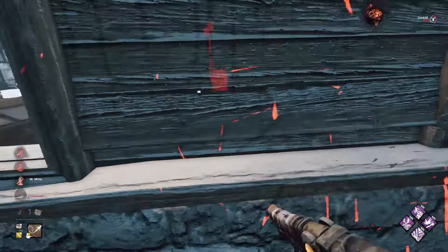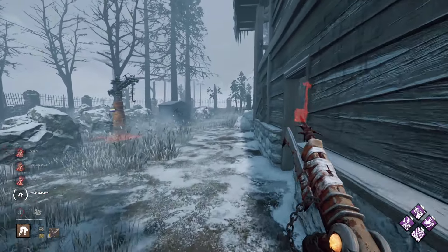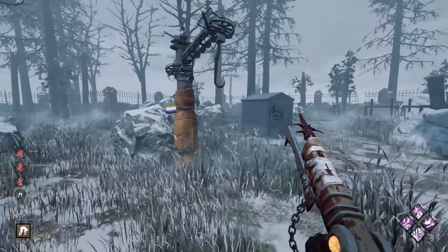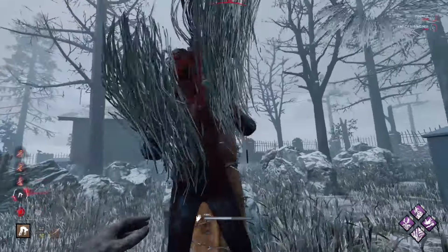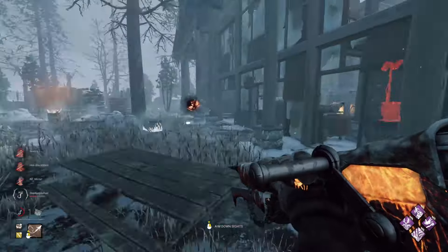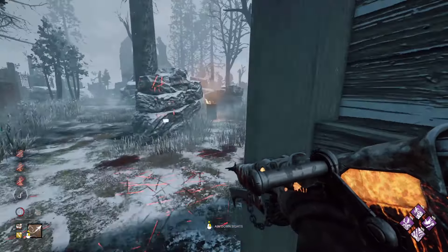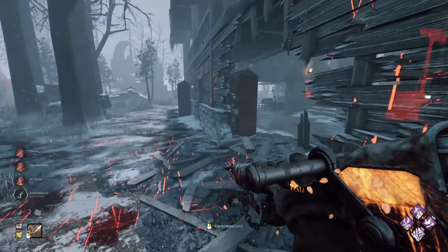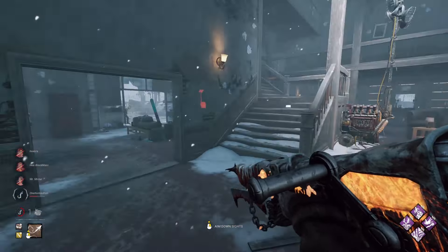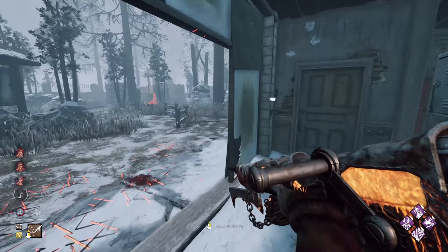That pallet's still up there — I never broke it earlier. I pick you up. I see that person way over there. This gen is being worked on — could be Dwight. No, actually nobody's working on that, but we're getting information all across the board. I think that was just from a failed healing skill check — not a good set of gens, but a set of gens all the same.